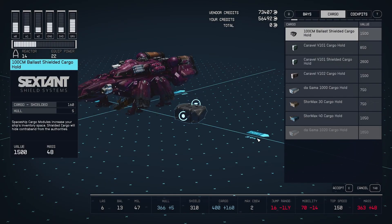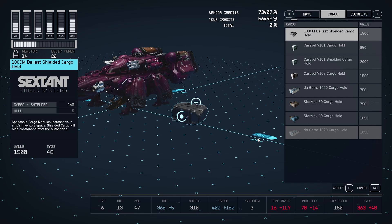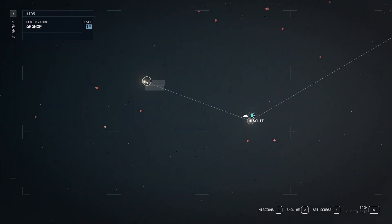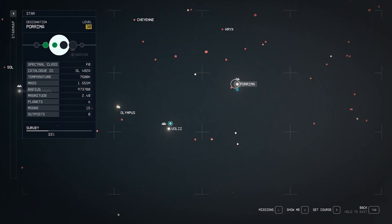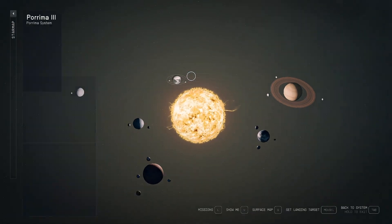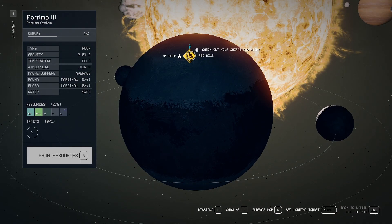You can add shielded cargo storage to your ship in order to smuggle contraband around the systems. There are a few different places where you can get shielded cargo, but the easiest and most straightforward location would have to be at the Red Mile. To get there, you're going to first need to fly to the Parima System, which is a straight line right of Alpha Centauri, just past Voli and Krix. Once in the system, go to the northern planet of Parima 3, and land at the location marked Red Mile.